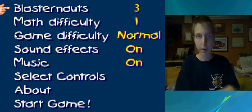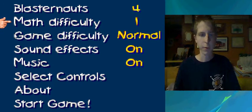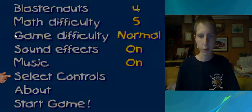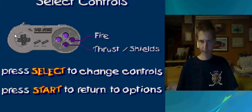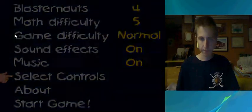Okay, so this is what you get on the menu screen. Blasternauts — I have no idea what that means. Four, it's a lucky number. Math difficulty goes on a scale of one to twelve; I imagine one being the easiest. We'll play it safe and go with a five. Game difficulty: Normal. I'll go with nine. Sound effects — sure, why not. Music — I love music. Select controls — alright, I don't want to use those buttons. Okay, let's do this thing, guys.